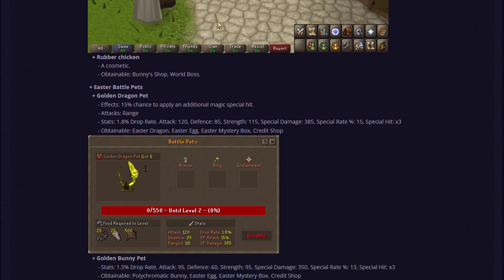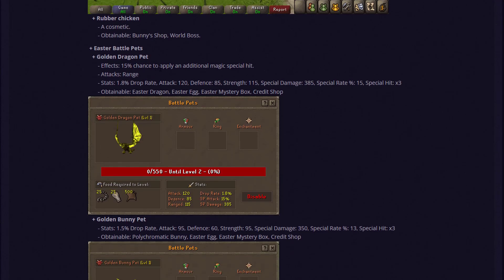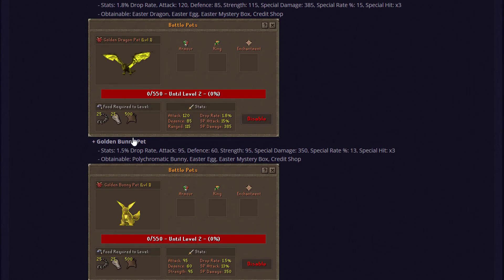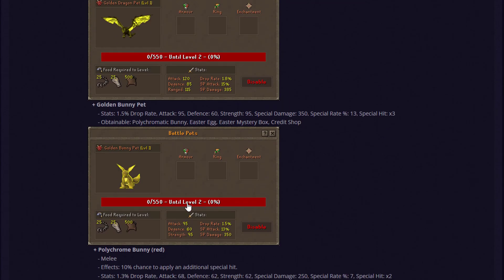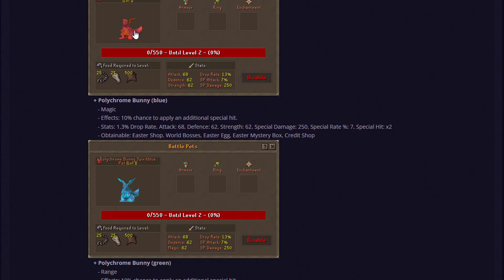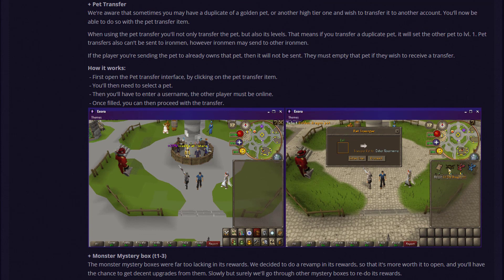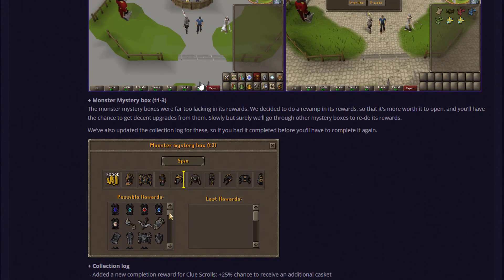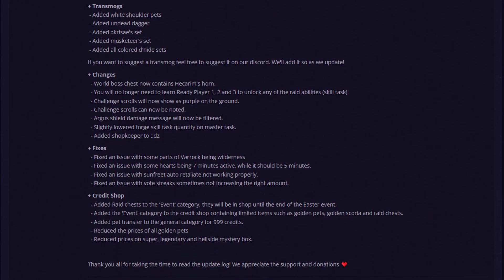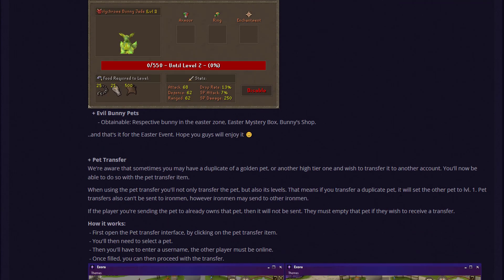There are also brand new Easter Battle Pads, including the Golden Dragon Pad which has a 15% chance to apply an additional magic special hit. They also have the Golden Bunny Pad — really sick items to obtain if you can. You also have the Polychromatic Bunnies in three different combat style colors, and a brand new pet transfer interface added to the server. There are also additional changes to mystery boxes, cred shop fixes, and more.